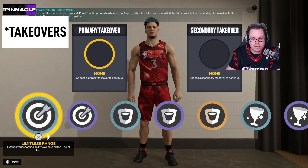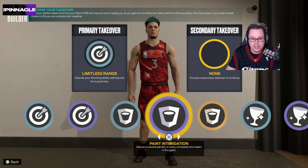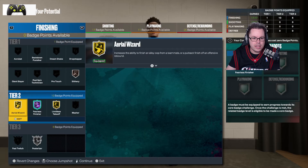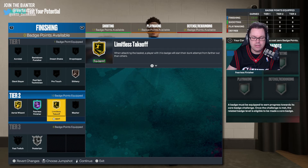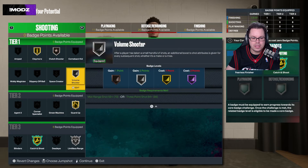For the badges I went with limitless range silver — it's just massive. Stuff blocks just because of the cool animations. This was the only build I could get gold aerial wizard, hall of fame fearless finisher, and gold limitless takeoff. And silver poster ize — clutch was one, volume was two.